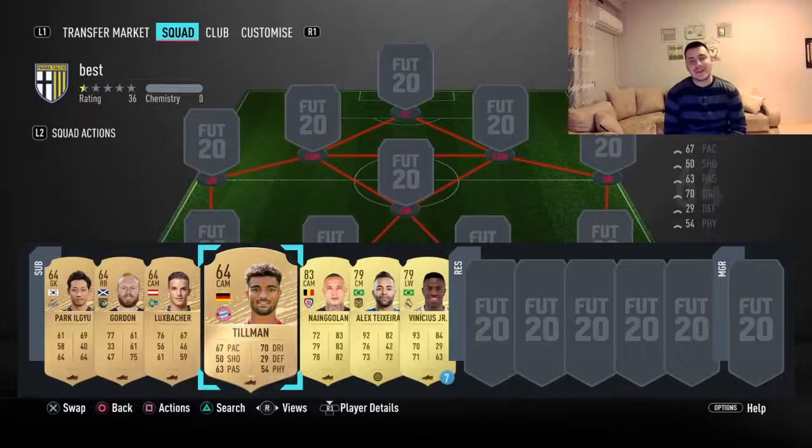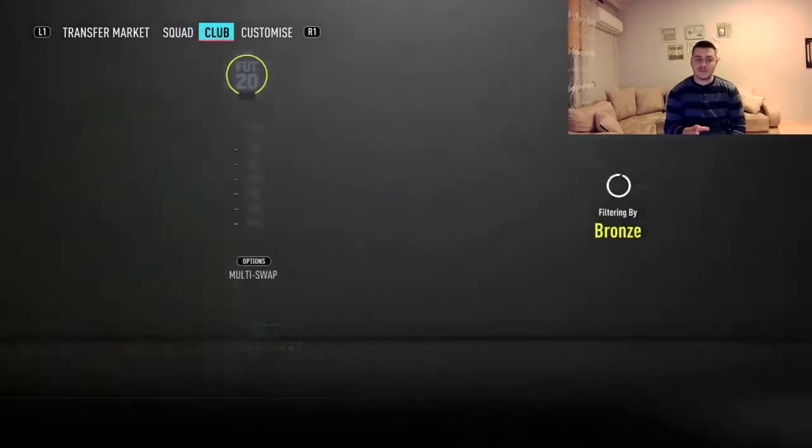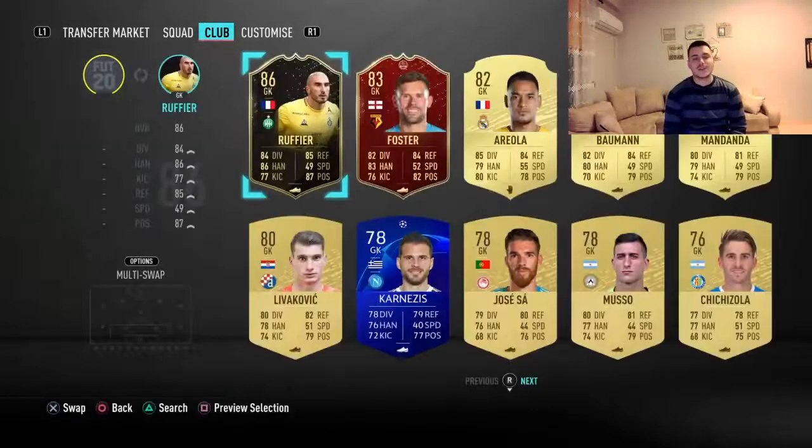Hello, my name is Ory, and thank you very much for clicking on my video. Today I'm going to do a squad builder — it's going to be a team that costs around 50k and is a hybrid of four different leagues. The formation I'm going to use to link them is going to be the 4-5-1, which allows you to make those green links.